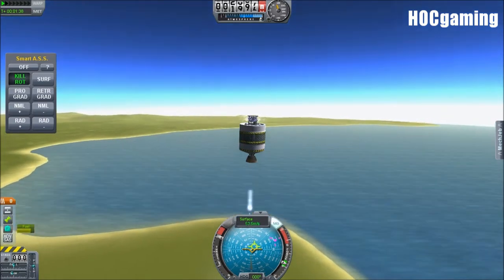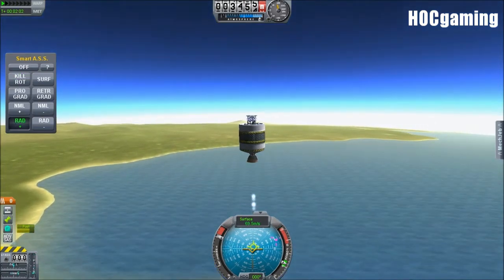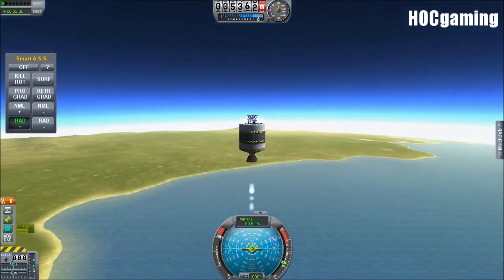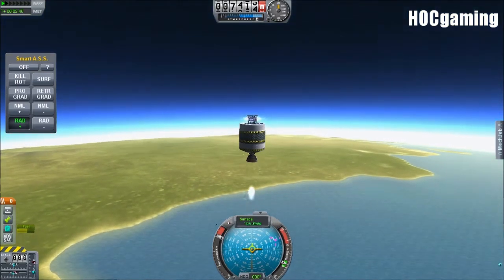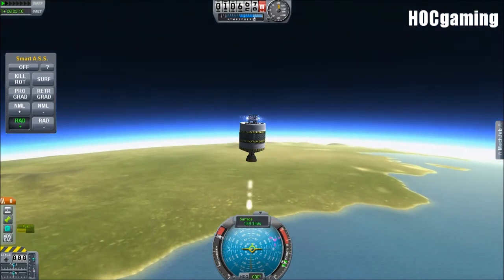After doing that Planetary Lander video, which stressed me out a lot because it took so goddamn long to actually create the damn thing, I was thinking: what is the minimum to get into orbit? The bare minimum, as in literally the bare minimum. And if we're going to design the bare minimum, we need to approach it logically.